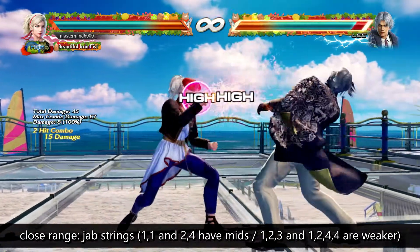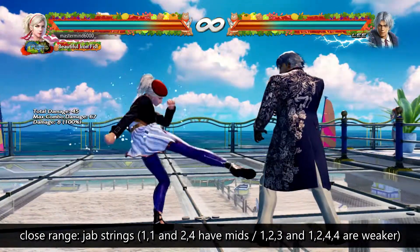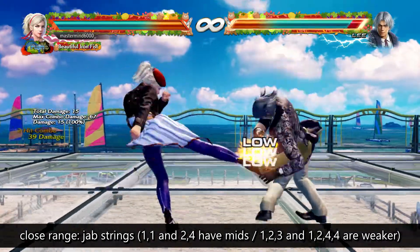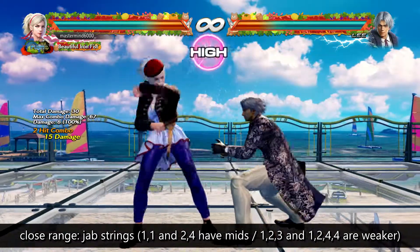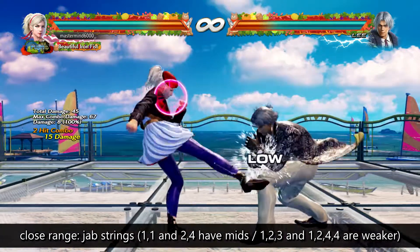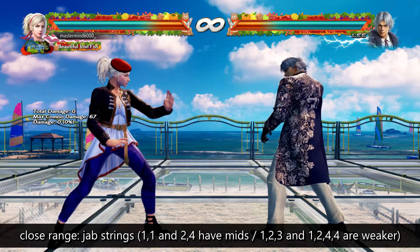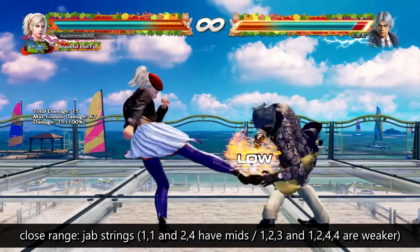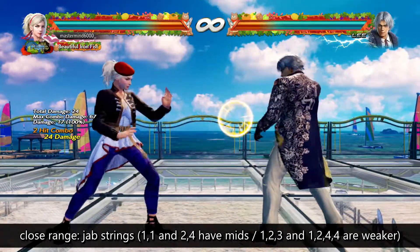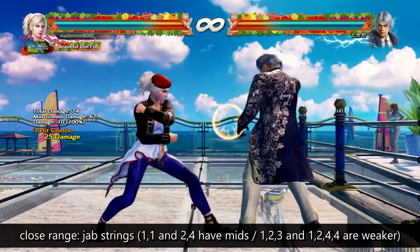You'll see Kazuya and Leo have a 1-2-4 and they're useless — they get blocked. The only interesting twist with hers is if you get that third hit on a counter hit, you get a free follow-up. And if they block that last hit and try to punish, 1-2-4-4 will launch them — but only if they punish. If they just stand there, they won't get hit. That's an odd little situation I wouldn't bother mentioning, other than it does exist. Other than that, your basic jab sequences: 1-1 is a mid, 2-4 is a mid, but 1-2-2 into stance for free is really what you want to focus on — one of your primary ways into stance.